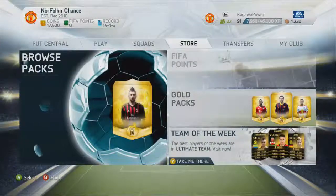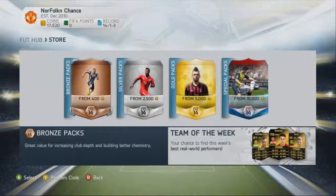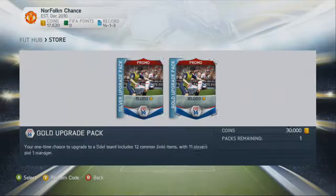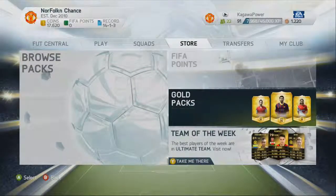Then there's Store — Browse Packs, obviously the same packs as last time: Bronze, Silver, Gold. And then there's the Special Packs, which are just rip-offs — 30,000 coins for a Gold Pack, which is just rubbish. There's also a quick Gold Packs shortcut, Team of the Week again, and FIFA Points up top, but I can't access it because of the early access.